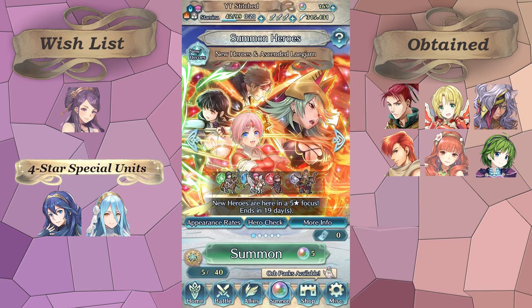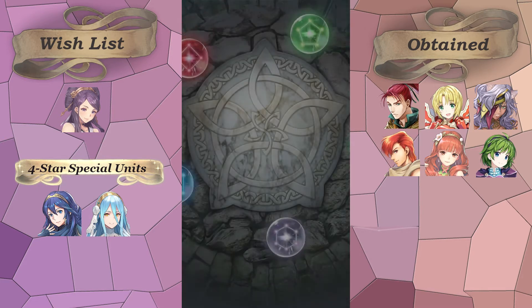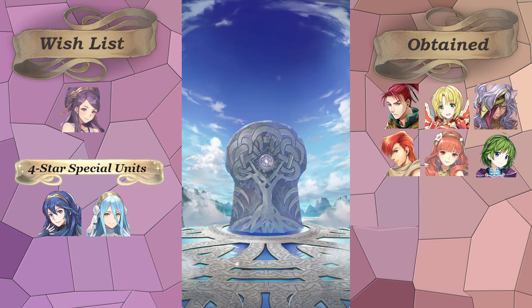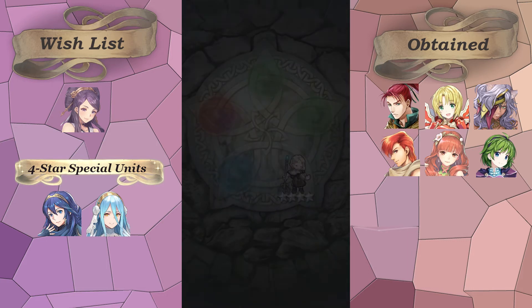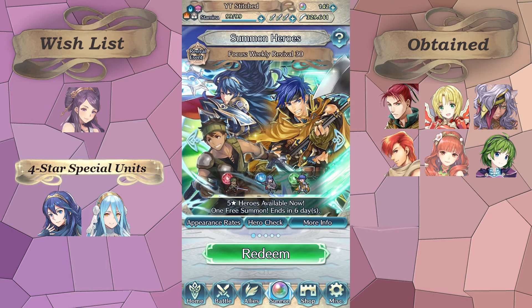We've got last year's ninja banner today. On my free summon I'm definitely going for Ninja Lyn — I still use mine a lot, the one we got for free. If I could get a merge on her, or she just has the best fodder I would use, I'm definitely hoping for Ninja Lyn on my free summon. No luck — just Mercedes, who gets sent home because mine is plus-ten. Just feathers, no Lyn today.